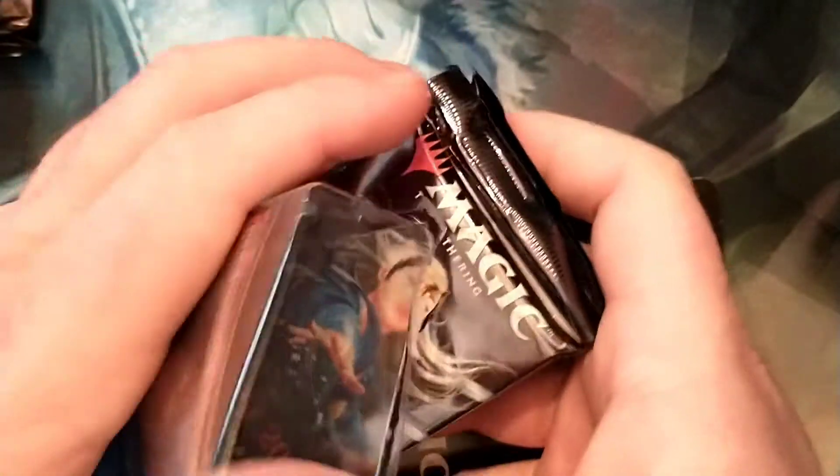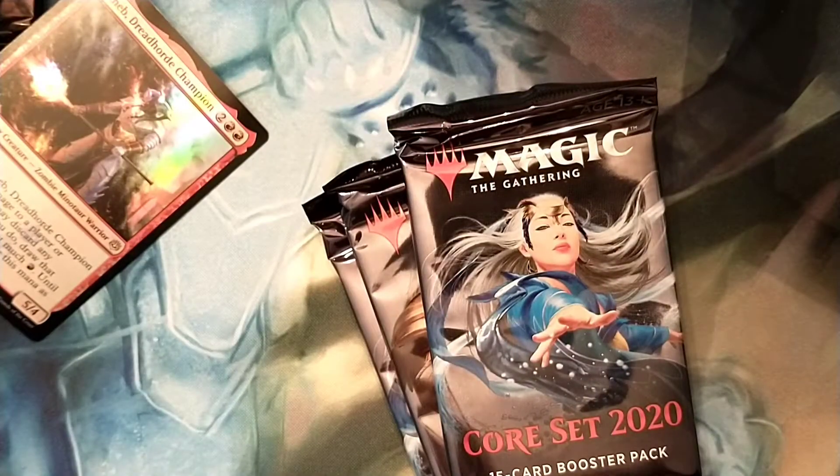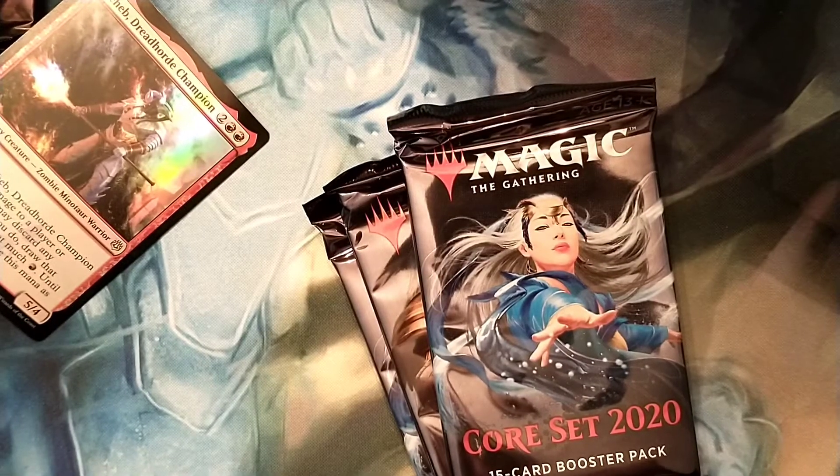I'm just going to crack them all open, whatever. This one has three Core Set 2020 packs. That one kind of sucks, but yeah — set boosters, that's pretty neat. I guess we'll open them up.